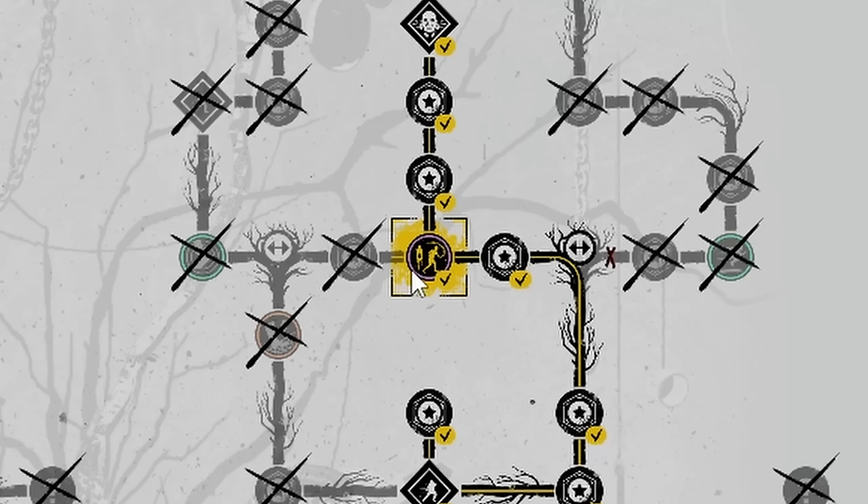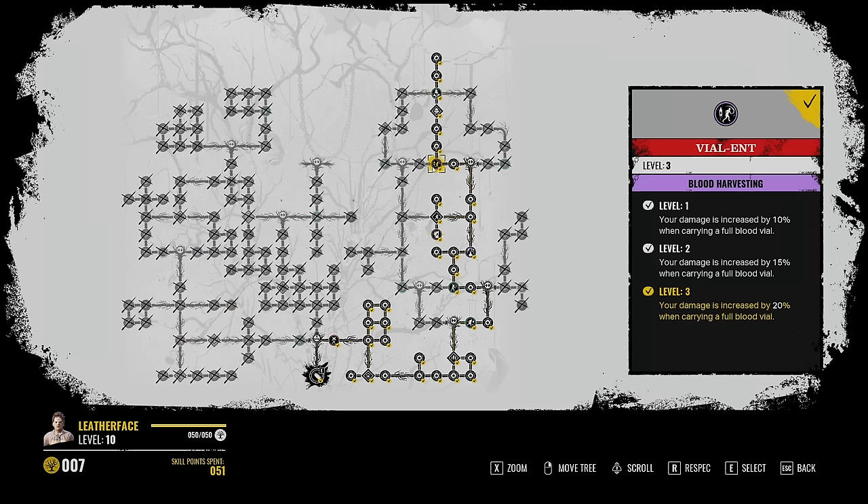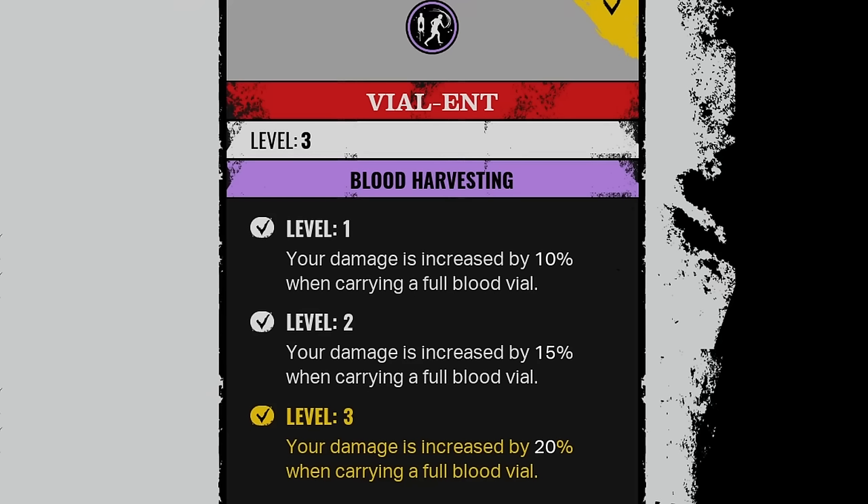The third perk we're going to be going over is called Vile Ends. What it does is your damage is increased by 20% when carrying a full blood vial. When you're playing Bubba, you're really not supposed to be feeding grandpa — it's just not your job. He's the least efficient at blood collecting. I don't ever feed grandpa. This build works with my play style because I am made to kill and chase down the victims and put pressure on them as much as possible. That is your job as Leatherface.